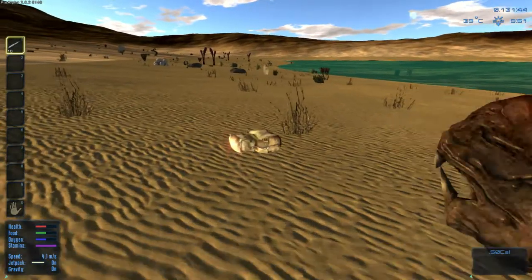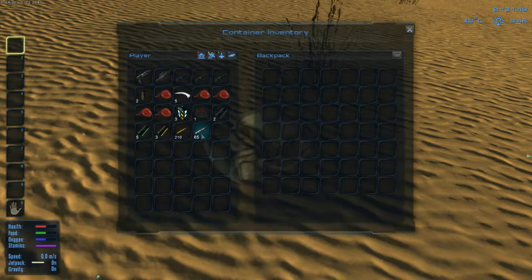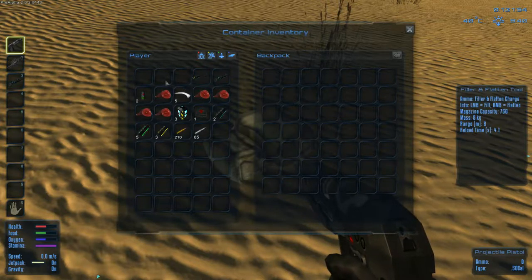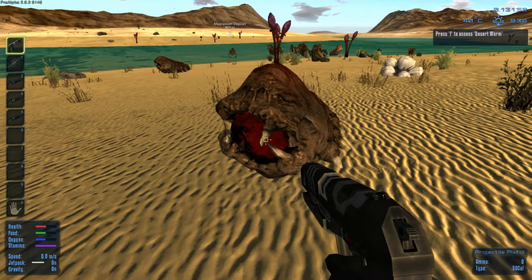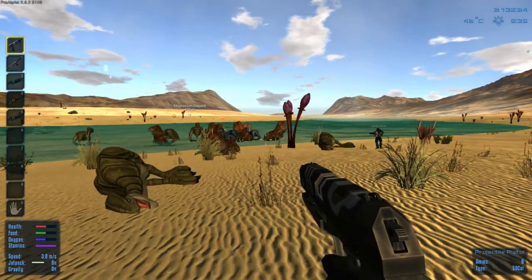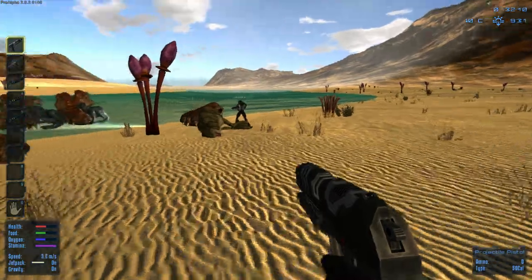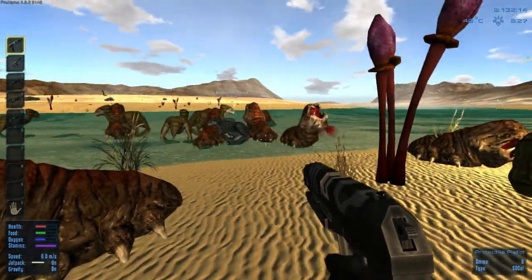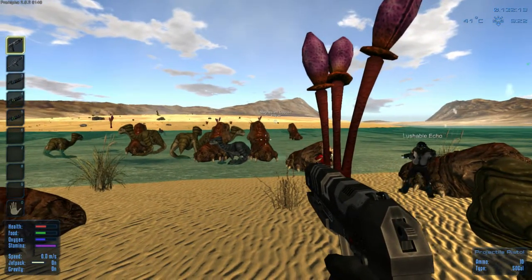You don't lose anything — well, you drop everything on death and have half of everything: half health, food, and oxygen. So that is actually detrimental. Those worm guys are aggressive. I'm surprised it killed you because I'm killing them pretty fast.